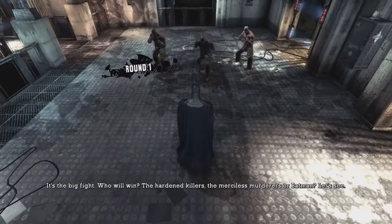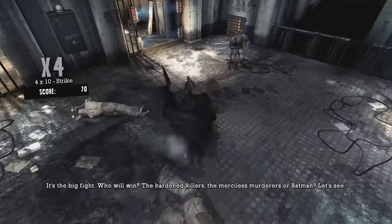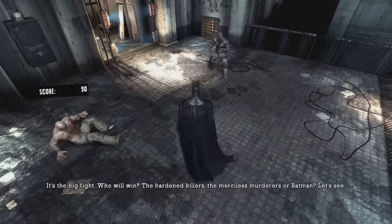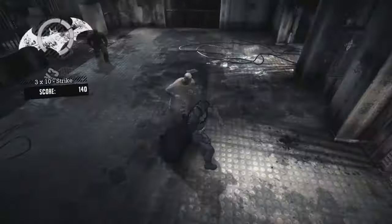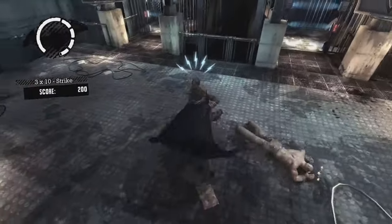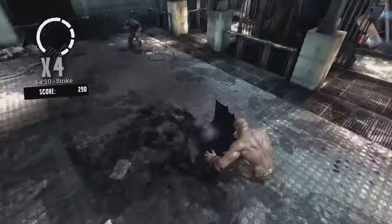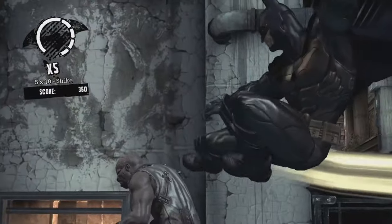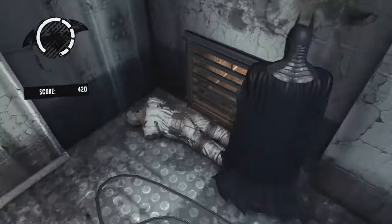This game basically has you playing as Batman and you're taking the Joker to Arkham Asylum. However, what happens along the way, he gets out. He starts making a bit of mayhem at the Asylum, letting other inmates out, and you've got to try and catch him. Now, what I'm actually playing now is a challenge mode. I didn't want to give away any of the story, so rather than playing the main game I've got saved, I thought I'd just show you this.